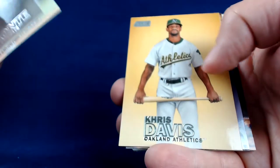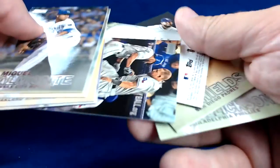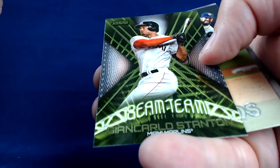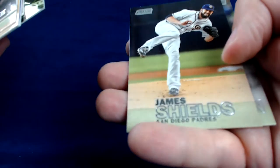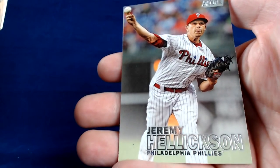Miguel Almonte. Trea Turner — Nationals. Chris Davis — Athletics. Marquis Grissom — Expos Classic. We got Odor from the Rangers. We got a Giancarlo Stanton Beam Team green. James Shields — Padres. Shout out Francisco. Jeremy Hellickson — Philadelphia Phillies, to all the Phillies guys. Ray from Philly, among many others.